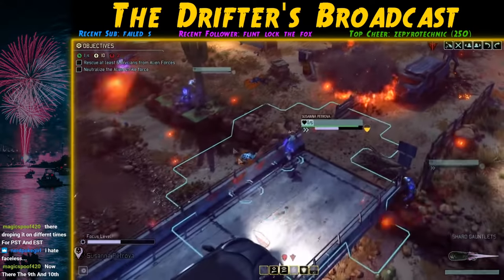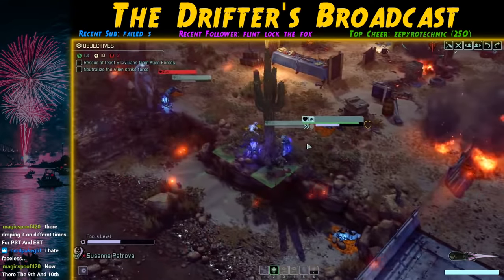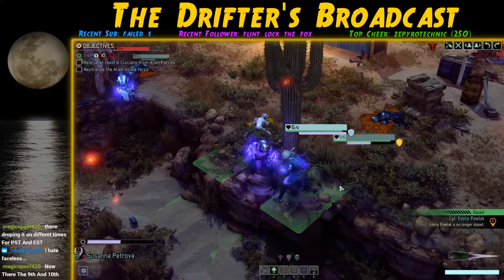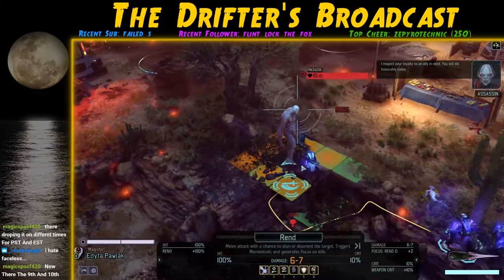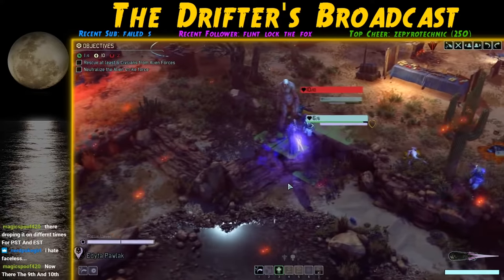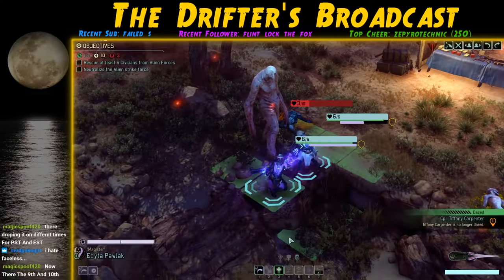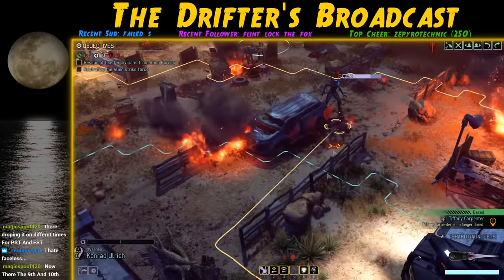I believe it was actually the missed overwatch shot from the trooper that set the car alight in the first place — so that's pretty awesome. I accept I'm not going to finish the Assassin this turn and need to prioritize my downed soldiers. I move Petrova up — who still only has one HP — and revive Magister. Magister rends the Faceless, putting her right next to Carpenter, and she's able to revive her. Carpenter then hits Rend on the Faceless and it's down.